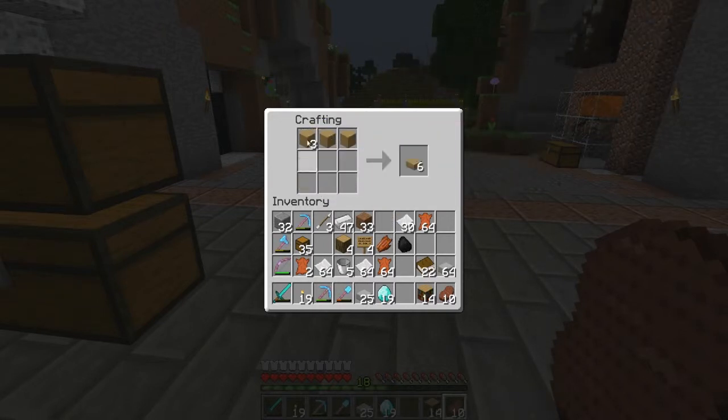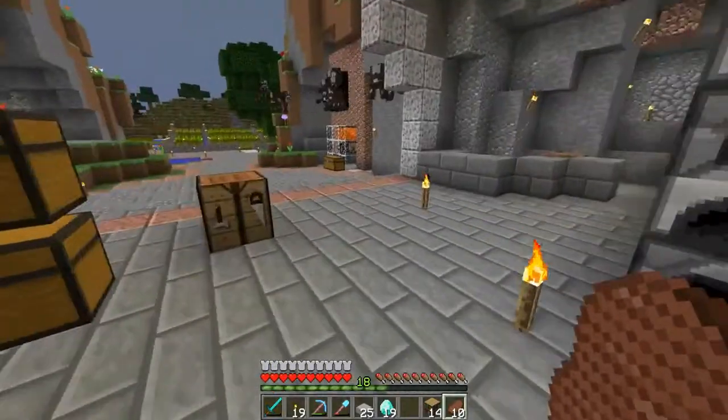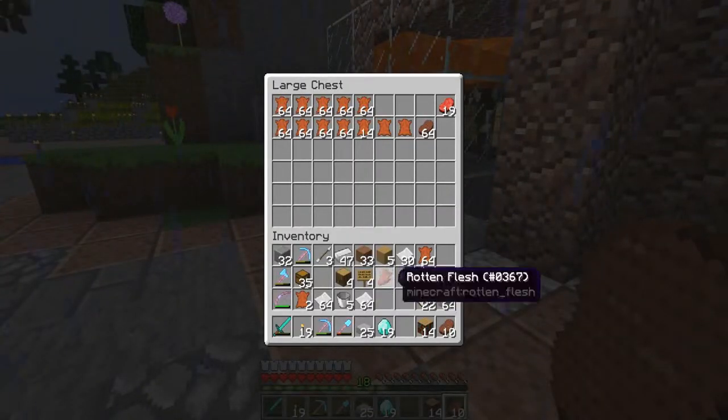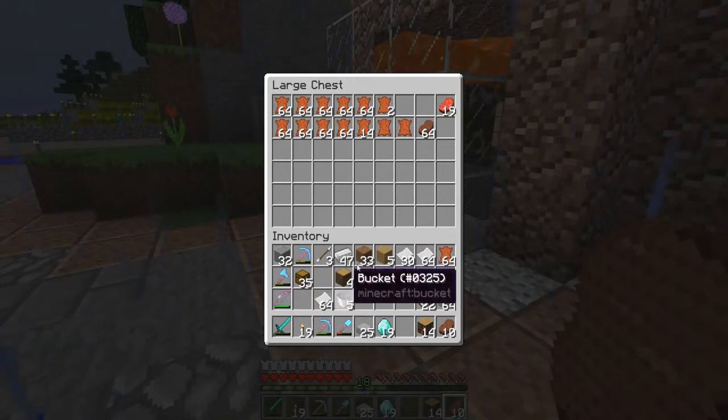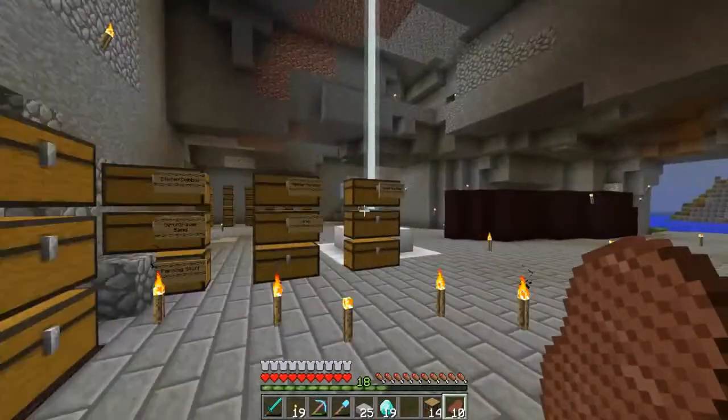We'll be able to make 14 bookshelves. Is that enough for a full enchanting table? I'm not quite positive. So I'm going to bring some paper and some leather just in case that is not enough. Then we'll go ahead and make our enchanting table for the blaze farm. To do that, I need obsidian, diamonds, and one book.